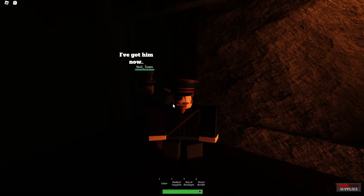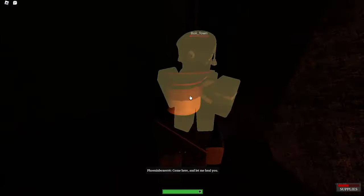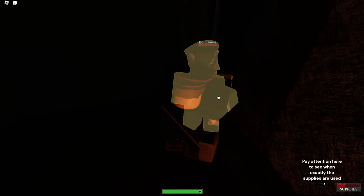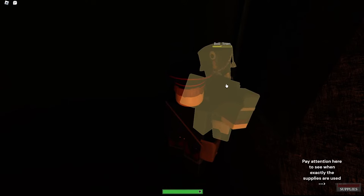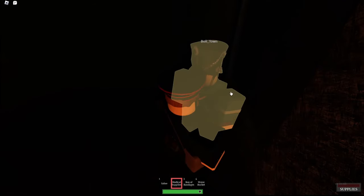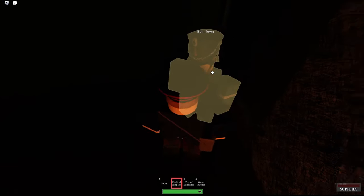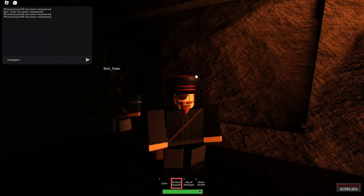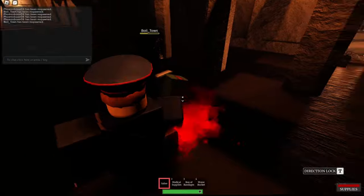Another thing: after you do certain animations, your supplies will go down. You lose supplies right when the bandage is applied. You don't lose it yet during the tourniquet insertion, but you actually lose it during the tourniquet animation as well. I didn't notice this for a while, but you also lose a bit of supplies for the after-animation of the tourniquet. So you lose supplies during the bandage, the after-animation of the tourniquet, and once you start stitching their face.